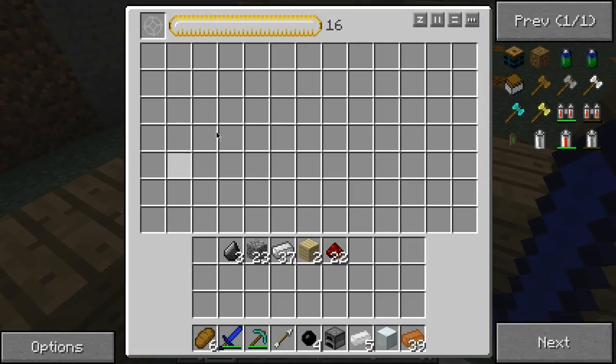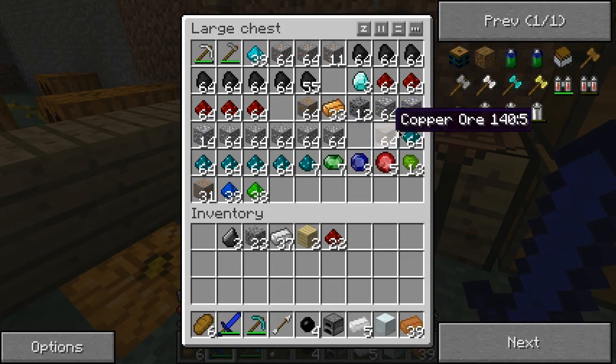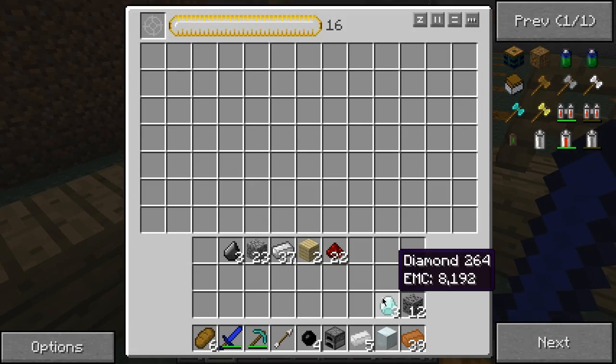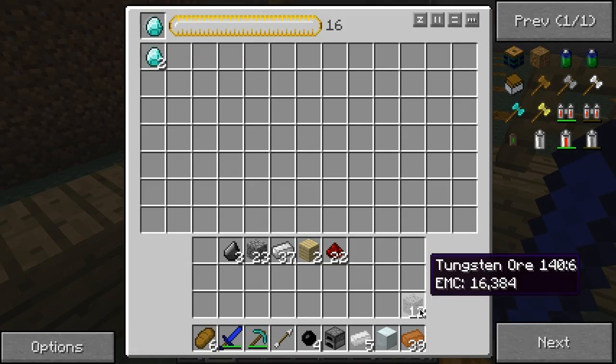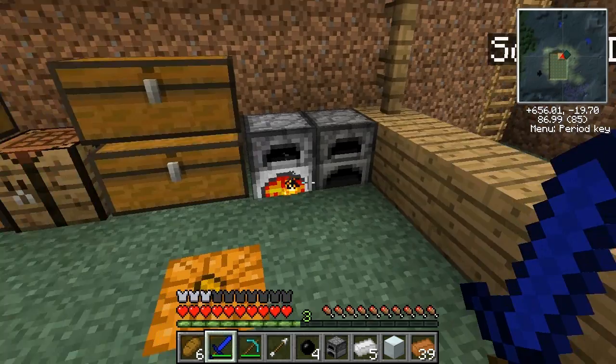Anyway, this thing's beautiful — in case you guys didn't notice. I haven't really used it, but I actually don't even need the tungsten — I have no idea what the tungsten's used for. So just to start off with a beautiful start with lots of EMC, I'm going to turn all this tungsten into diamond. Boom — twenty-six diamonds, guys. Am I raking in the lotsness? Yes, I am.